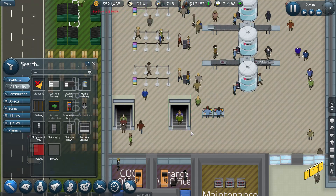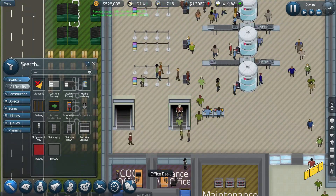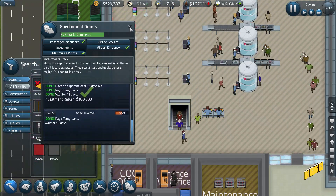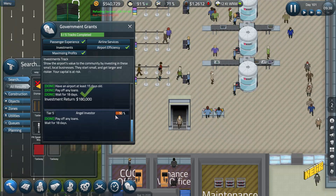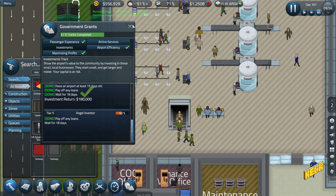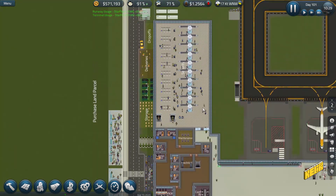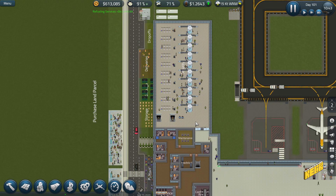This is a pseudo solution for the cordon issue. If we had fences and cordoning I'd basically cordon this path off, but we don't have that. The angel investor grant is still not complete and it's not clear how many more days it will take — the percentage doesn't update based on remaining days. It says 32.6 hours until completion.